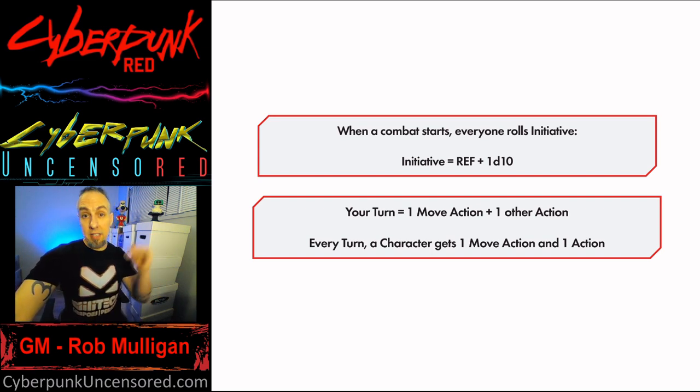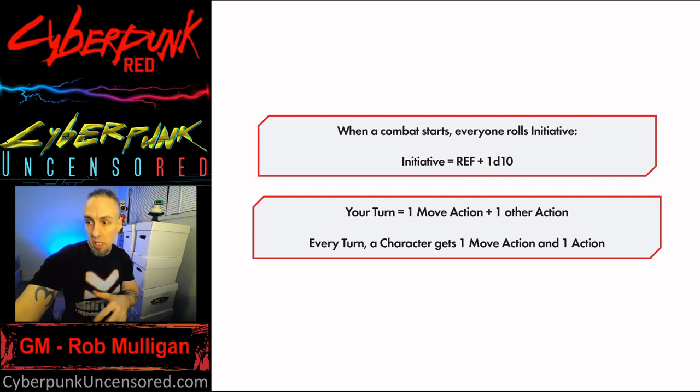Initiative tells the order of turns. What a turn is: basically your move action plus one other action. Every character, when it's their turn, gets to do one move action and then one other action. Let's get into exactly what those options are and how they work.